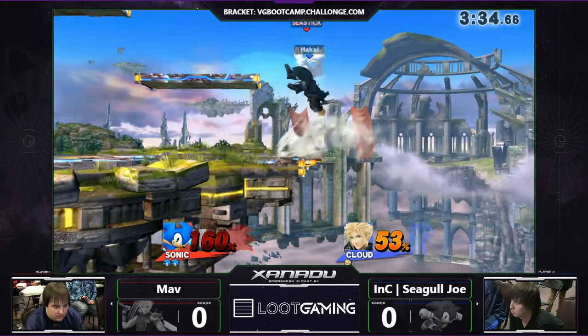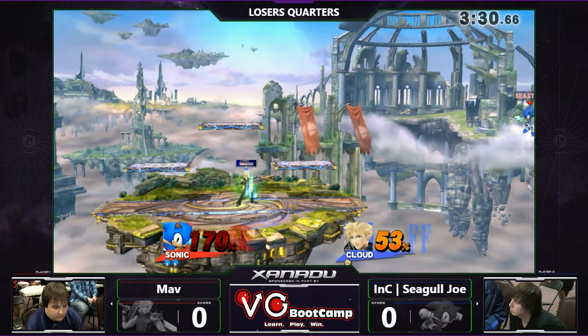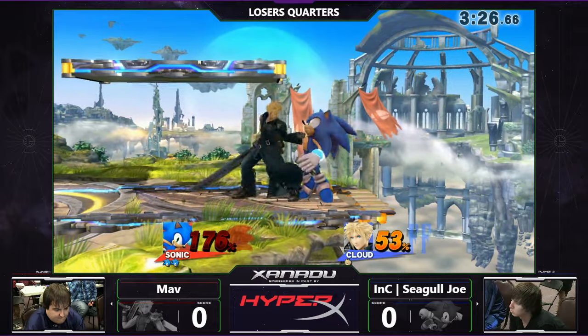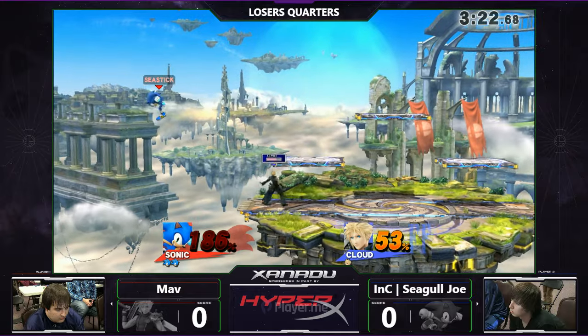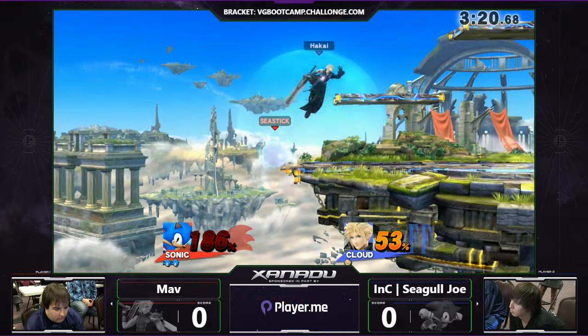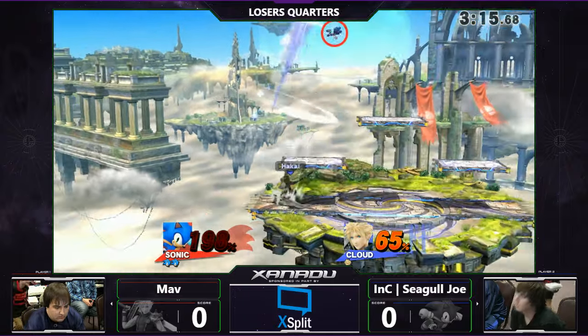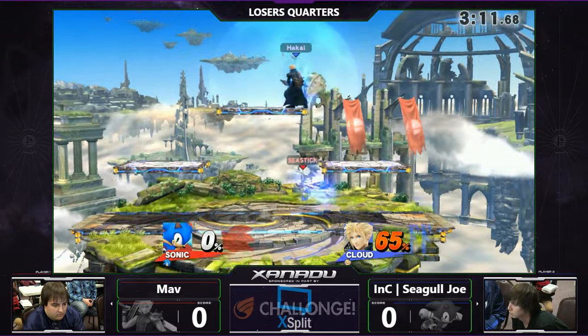Gamer's saying Sonic's crouching to avoid the hitbox, and I can get behind that, to be honest. That goes so far offstage, but Seagull Joe's still managing to make it back. And I like how he's consistently forward airing to keep the hitbox forward a bit more, giving him more opportunities to survive. Joe's done a really good job of keeping his stock alive at 186, until that point finally comes off with that aggressive eye, able to get the stock with the up-B.